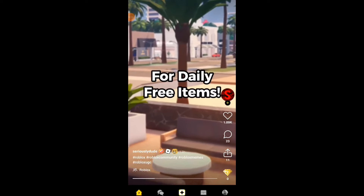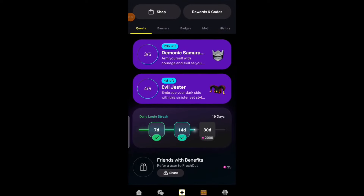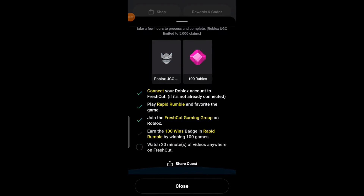When you are in the app, press the chess icon. Press the UGC that you want to get. You have to do five tasks to get this limited. I will be teaching you guys the second and fourth tasks later.